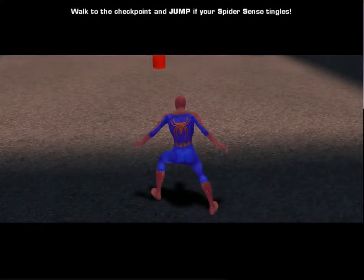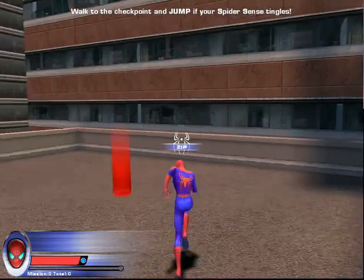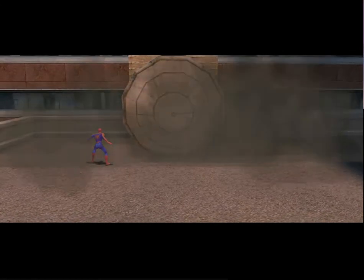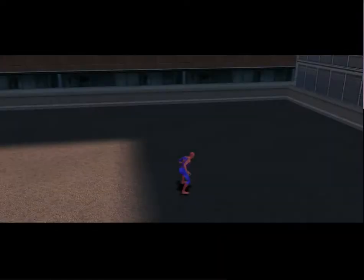Remember your spider sense? It's like your own personal alarm system. When it starts going nuts, you better take evasive action by hitting the right mouse jump. Oh shit. Easy as... To attack, get close, then left click.